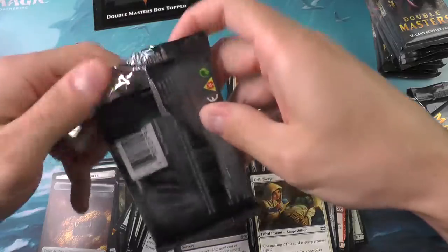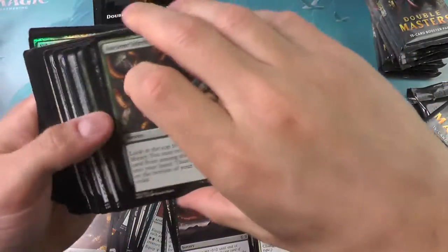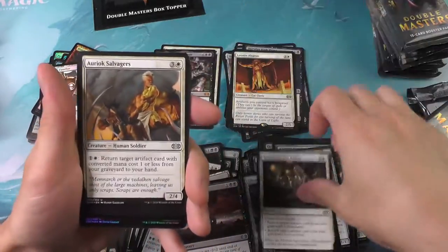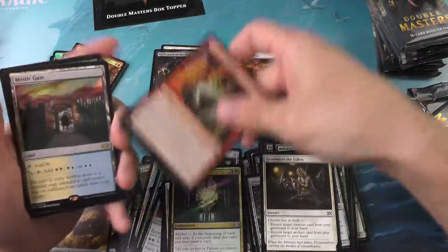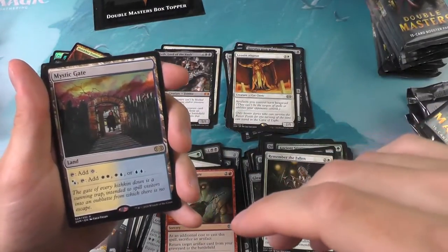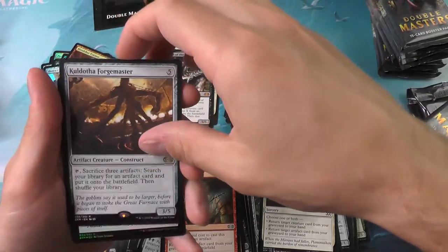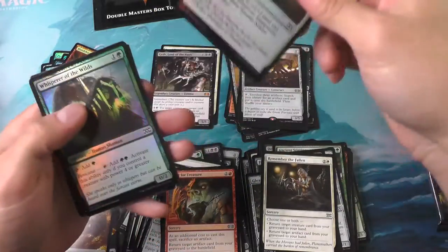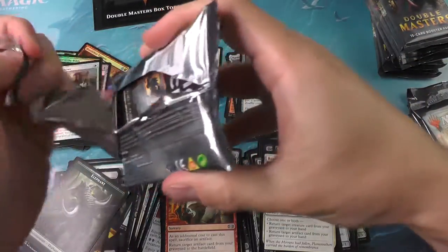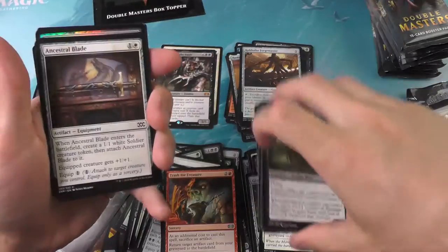Moving on to pack number seven — this will now be one third of the box. The Mystic Gate. I'm not sure if these lands are new to Double Masters or reprints. We've got the Cold Oath Forge Master for the second rare. And a whole lot of nothing for the foils. We started off pretty good but kind of slowed down — let's see if we can pick things up in the second third.